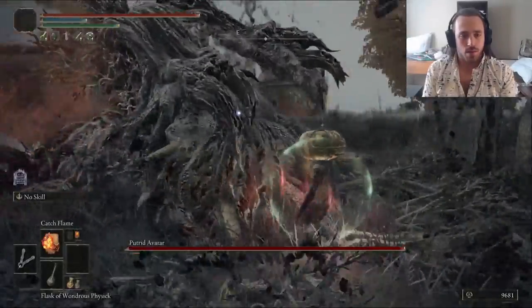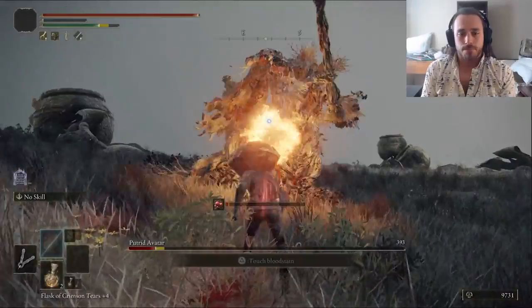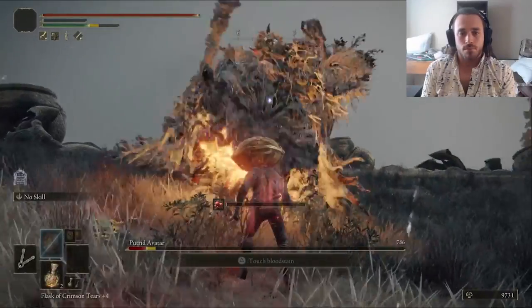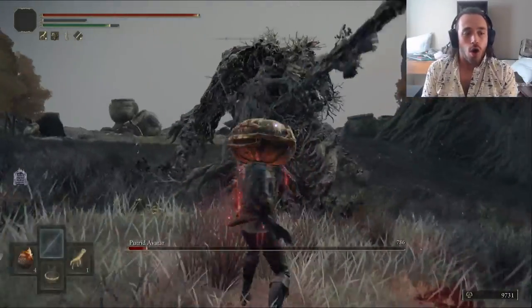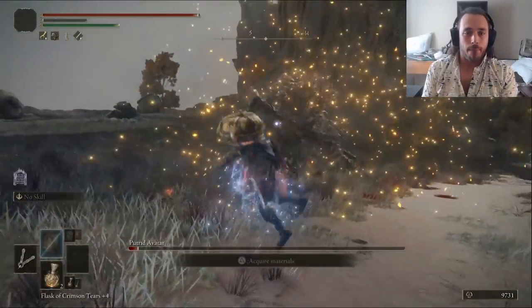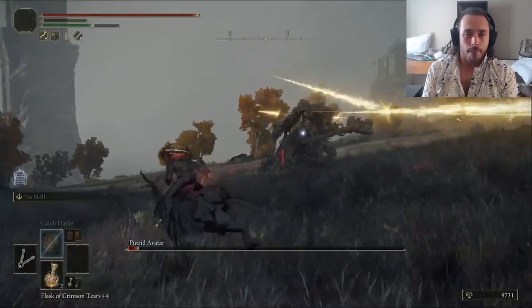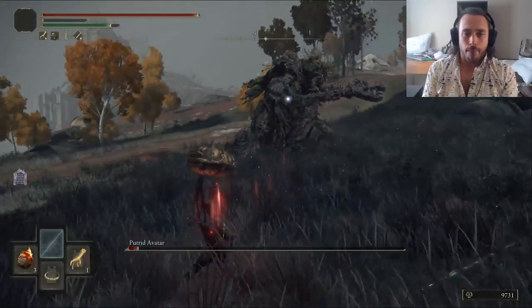Even more early farming! There's a Putrid Erdtree Avatar in Grail that drops a ton of runes. We did run out of magic because it has a lot more HP, so we had to use Pumpkin Bombs for the end. I'm glad I actually got to use them, even if they are worse than the basic Catch Flame. Again, if you start with fire, do the Putrid Avatar, Cleanrot Knight, Putrid Avatar Oreo — you'll be level 50 so fast.